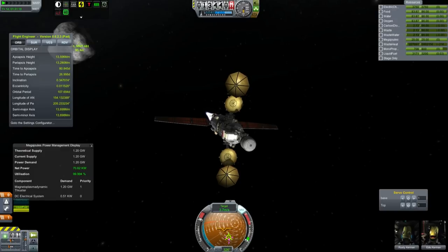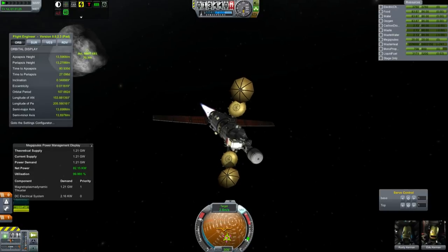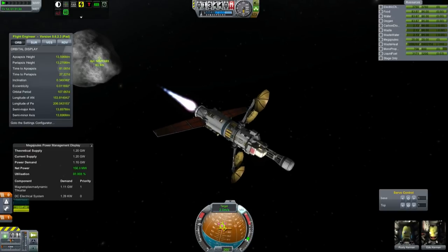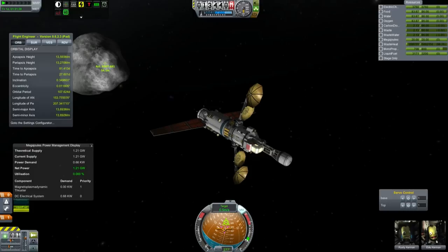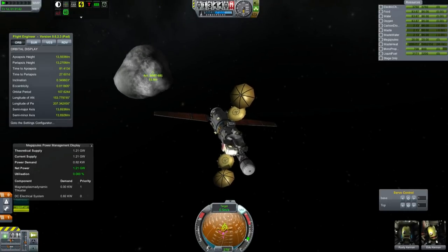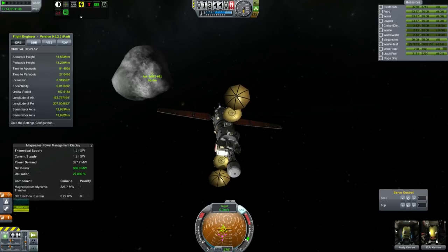I'm just thrusting off-center here — the idea being to push my retrograde vector right onto the target. We're getting really close. Just make sure we don't crash into it because that would really suck. We just want to kill off all my velocity. Now we're like 50 meters out. What I want to do is get my relative velocity down to zero, then we can target the center of mass and more or less come in for the capture.